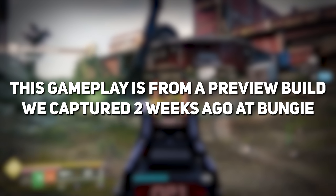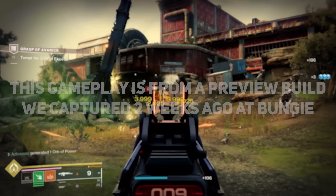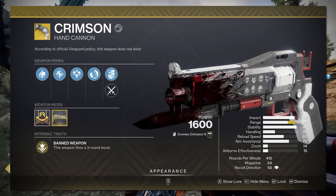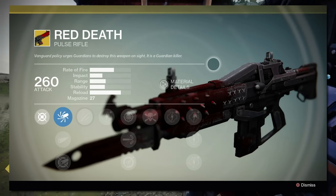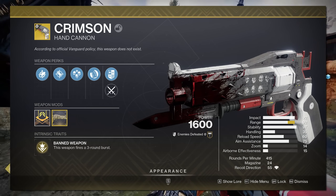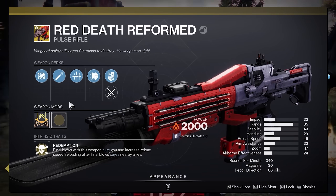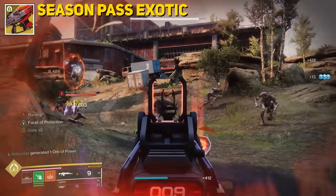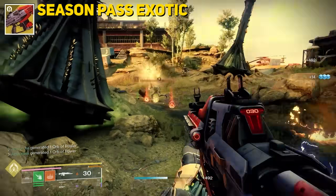I remember the first time we saw that Red Death was actually going to make a return — it surprised us. Considering we already have Crimson in the game, which is essentially Red Death back from D1, but in hand cannon form. However, Bungie has now brought to us the new reformed Red Death, and this exotic will be on your season pass. You can pick it up right there at rank one and start blasting away.